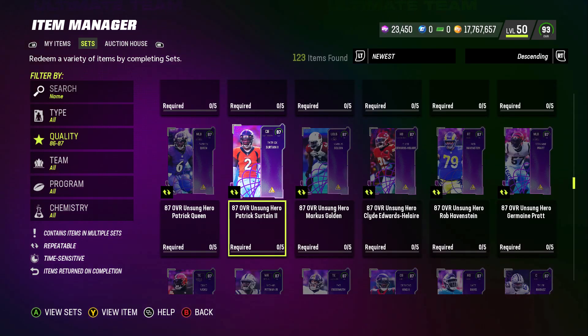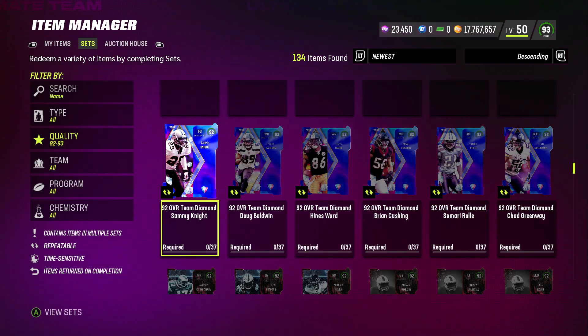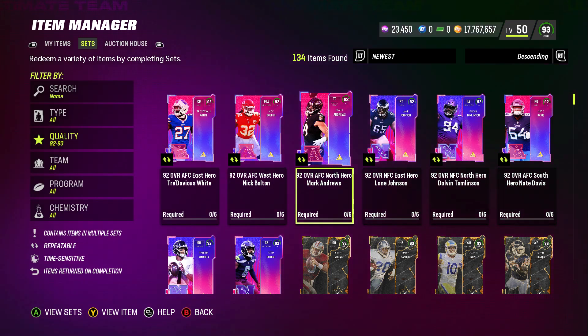Same thing with the 92 overalls that go into the 94 sets. These 92 overalls are going for like 130, 140. They go into those 94 Jalen Hurts or the Strong Safety Justin Reed sets. Well, when they're out of training variety packs, you're going to have to start building those 88s to go in here instead, and the prices of those are going to shoot up. So instead of 75,000 per 87, you can get it right now for like 25K.